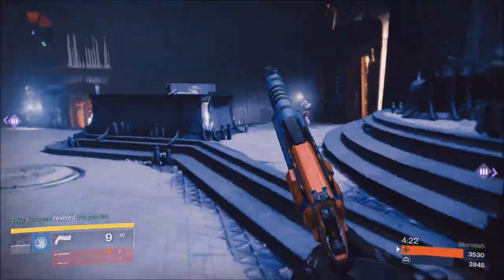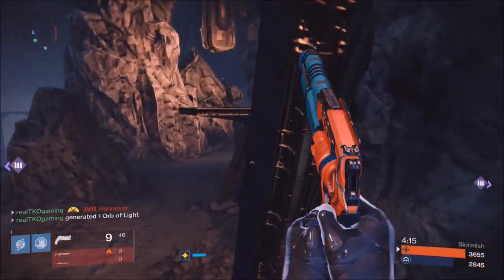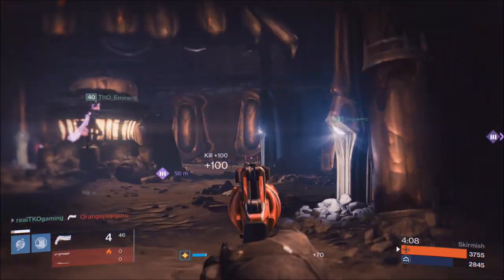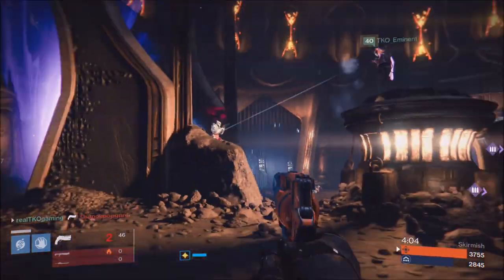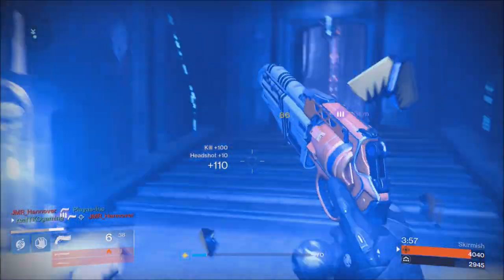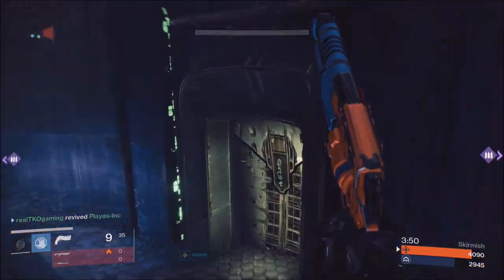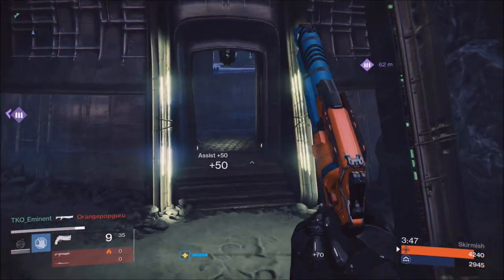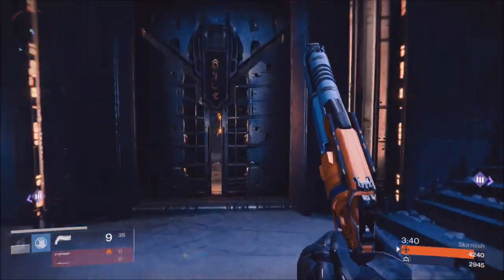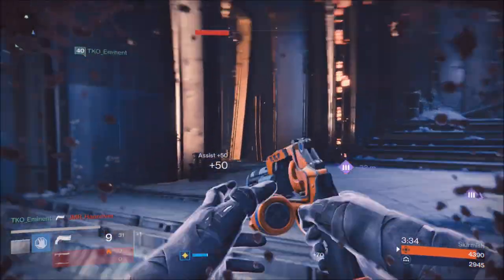Now let's talk about why I'm using the Matador 64. It's the best shotgun in the game — arguably one of the best weapons in the game. About 30% of crucible kills are with the Matador 64. You want to make sure you have good rolls on it. Mine has aggressive ballistics, rifle barrel, close and personal — which gives 25% more melee damage after landing a hit — and performance bonus as the other perk. You want to see that I'm using my primary for mid and long range engagements, and taking my shotgun out for close range. I don't have quick draw so weapon swapping is a bit slower.